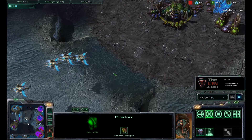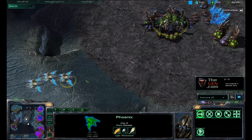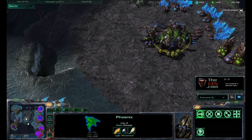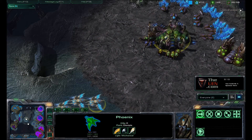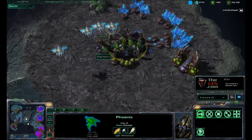Hey everyone, this is One Man Zerg with TheUEN.com, bringing you another tip and strategy — this time it's on Phoenix harassment. You can see that the Protoss player is coming in with a few Phoenix over here and he's gonna harass the Zerg player. He's gonna start off by going in and looking to lift off some drones.